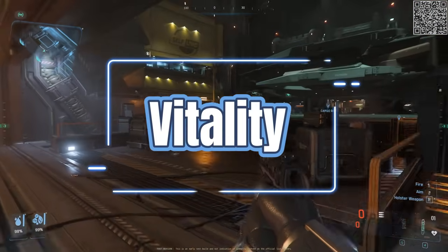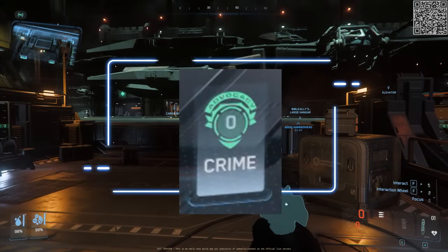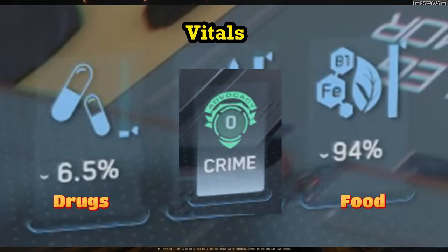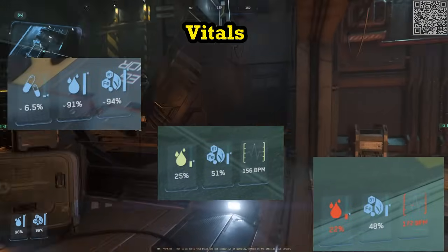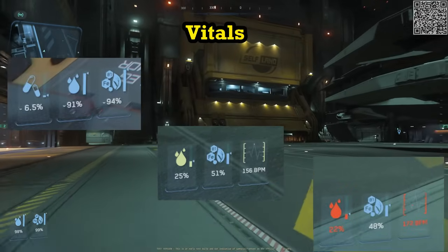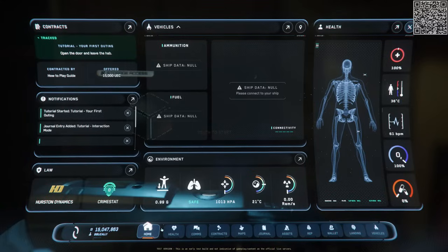Next up, Vitality. The Vitality section displays icons representing the various states of your character. An icon will usually display when something is not normal or irregular. Displayed are some of the more common icons you should familiarize yourself with. Icon colors will change based on severity — from blue to yellow to red. If you forget the name, or would like to see the full list, check Moby Glass and simply hover over the icon.